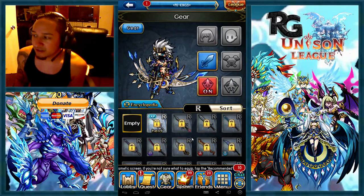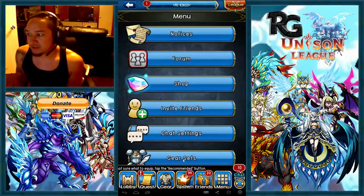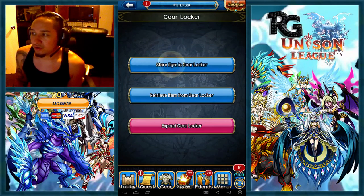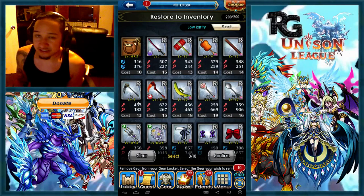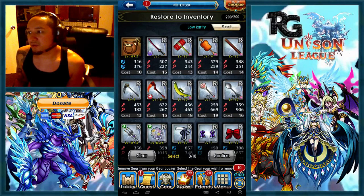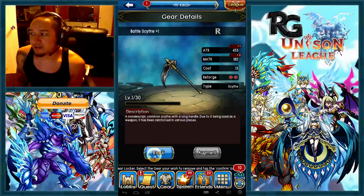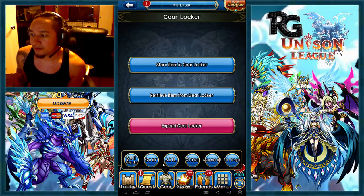Some people might be thinking, oh, why would I want to do that? Well, it's because, say you have a whole inventory or a whole gear locker full of items, right? And there are some plus items, like this one right here. I use that a lot on my cosmetics. So let's go ahead and just do a little quick tutorial of why you would do this.